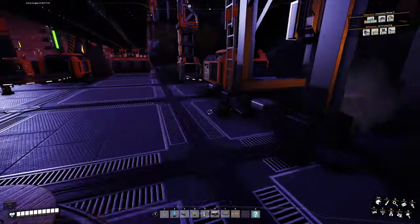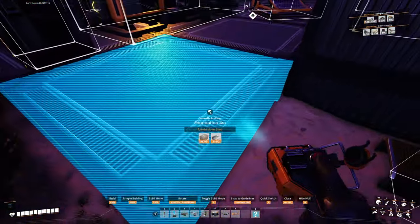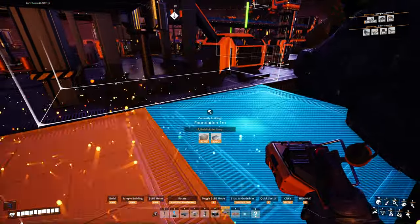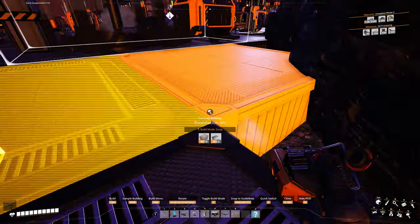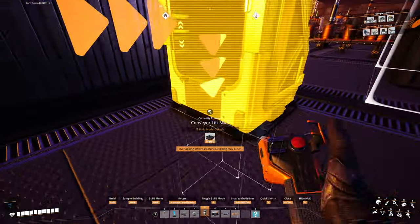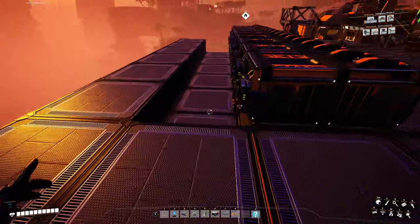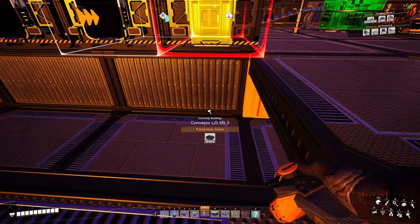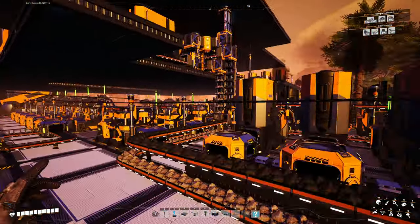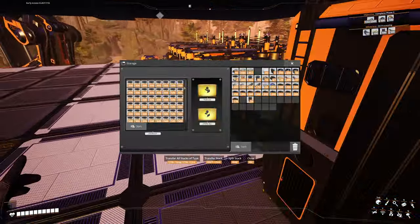Now everything's going to come in here, straight into this, and anything I feed in will pop out over here underneath the floor. I'll go ahead and lay out my smart splitters. I need to make some AI limiters, which means I need quick wire — I can reach it without going up. I'll just take a stack of that.